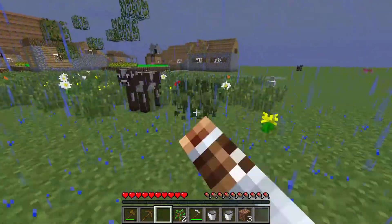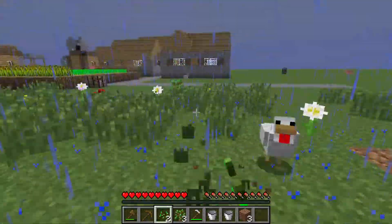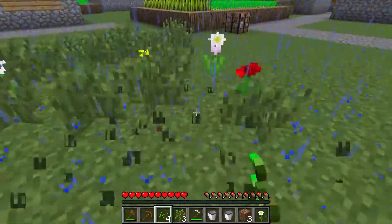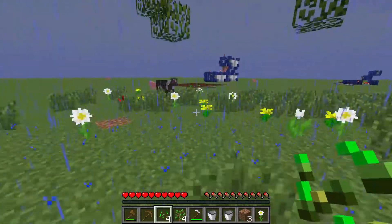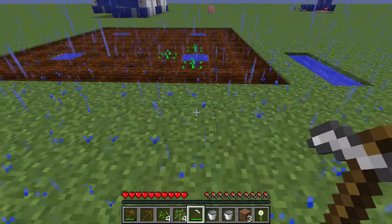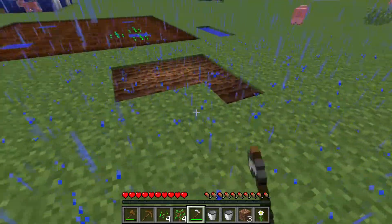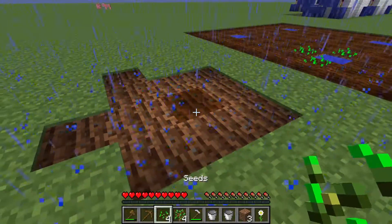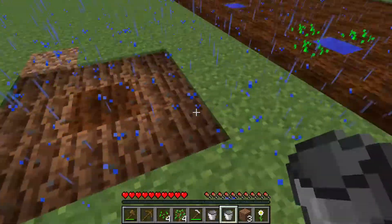Let's place these seeds down — these should start to grow. To get seeds you just break grass and they will drop. We got four seeds. Now, crops grow the fastest whenever they are surrounded completely by tilled and fertile land.